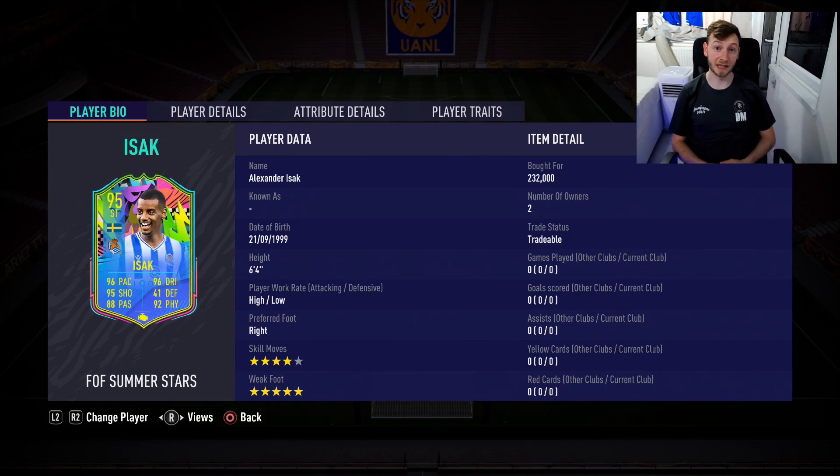He was at Borussia Dortmund, he's now playing for Real Sociedad. He's 95 rated — his TOTS card was 92 rated, so he's had some big upgrades. It's cost me 230k, and this promo only came out at 6 o'clock so prices will drop a lot throughout the next few days. He's 6'4", high-low, 4-star skill moves, 5-star weak foot, preferred foot is right — but it doesn't matter with a 5-star weak foot. So he's going to be deadly in front of goal.